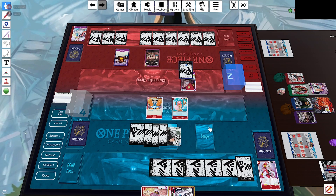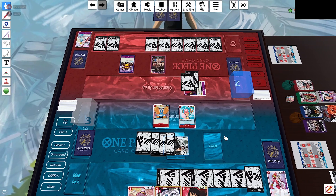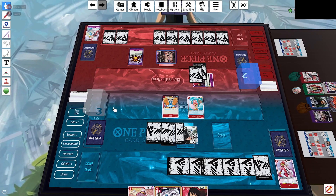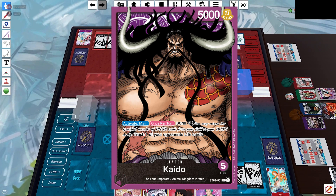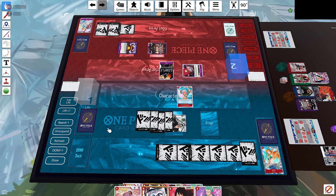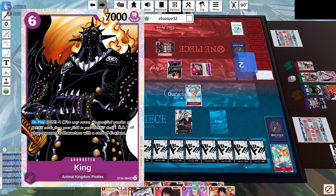He puts 2 Dawn into Who's Who and swings into our leader. We happily take that life for the extra card draw. He swings 5 into life with his leader twice. We get 2 rushes from our life. He then plays the Kaido ability, destroying 7 of his Dawn, forcing us to discard Nami from our life — so we're down to 1 life. He also plays King to destroy our Brook, making it a bit dangerous.